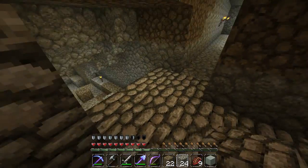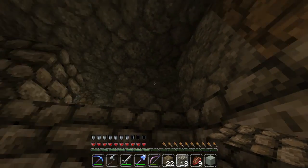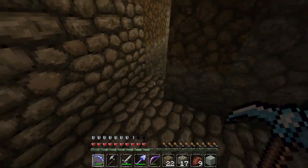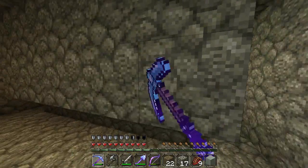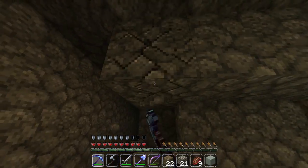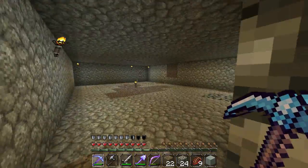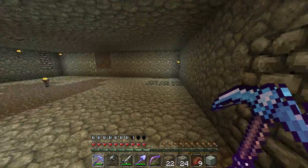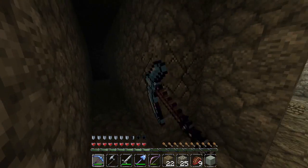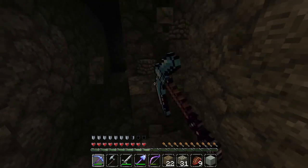I have no idea how I'm going to get out of here either, so we'll worry about that when the time comes. We're going to continue excavating this - it's a double slime chunk here, that's why this room has to be double the size of the other one. This slime chunk is just off the corner of this one. Say hello to slime chunk one, slime chunk two, and slime chunk three, which is currently full of smooth stone.